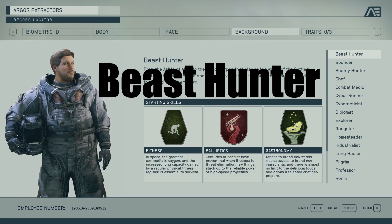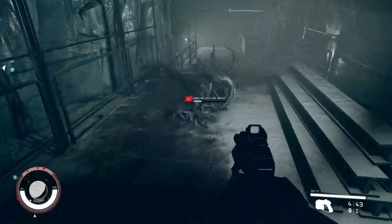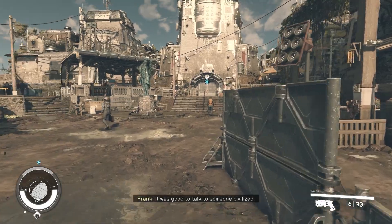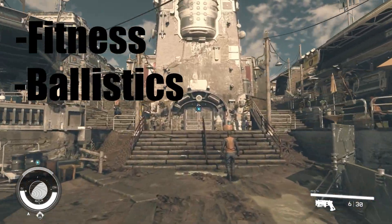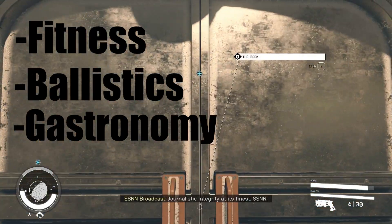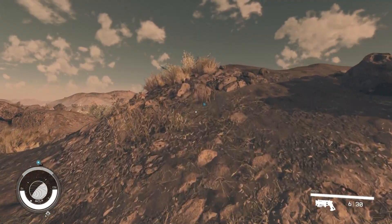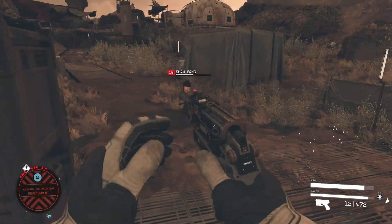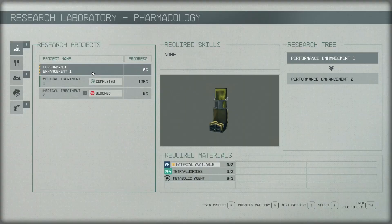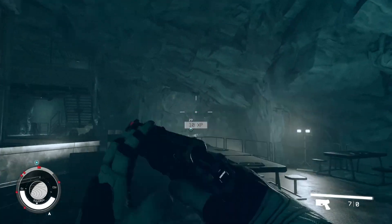The first class is Beast Hunter — described as an all-purpose creature killer, it's a definite pick for those who intend to take on some of the deadlier vermin in the universe. The perks are: Fitness for increased stamina, Ballistics which increases ballistic weapon damage, and Gastronomy to cook and craft special recipes. Beast Hunter is an all-around good class for explorers — increased stamina and weapon damage when things get hairy, and recipes to cook your kills with. If you're expecting deadly alien creatures, this is your class.